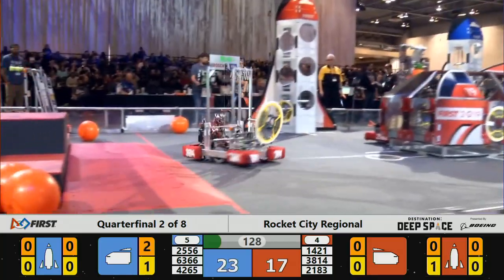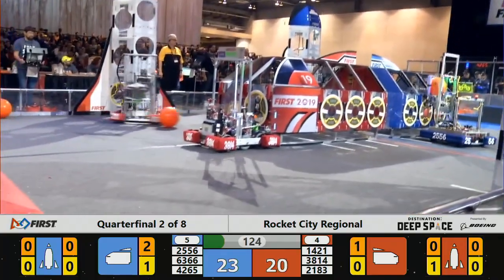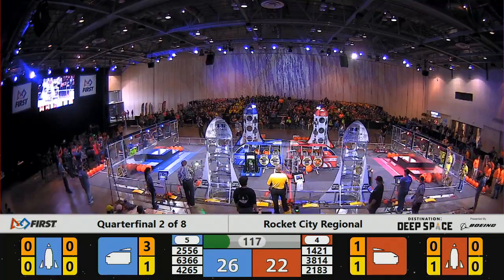2183 attempting to get cargo into the Red Alliance cargo ship. Hatch panels going on the front of the Red Alliance. Second level — the rocket gets a hatch panel.